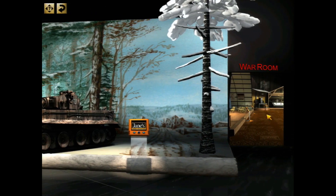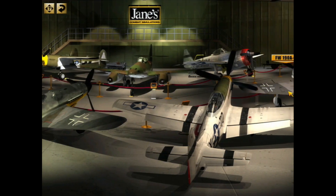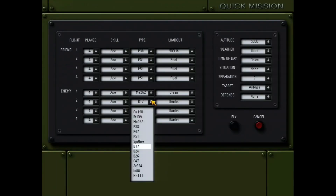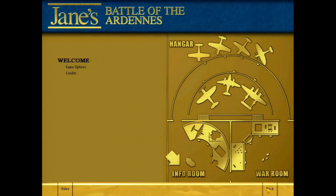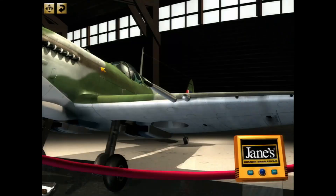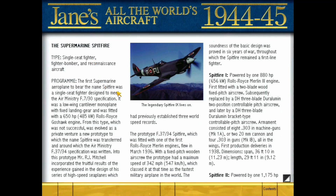Now that's out of the way, let's talk about the game. To get into a flight, you can either go to the hangar area and take a plane out for a test flight, or you can go into the war room and play a mission. Or you can simply fly now, which chucks you into a firefight sort of situation.